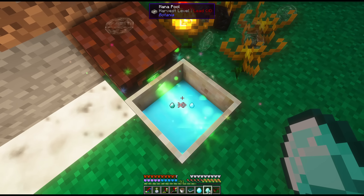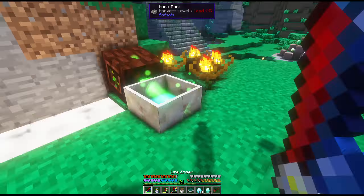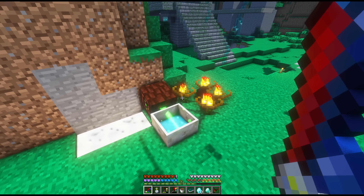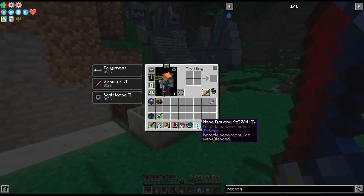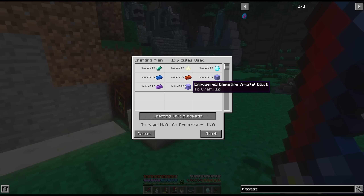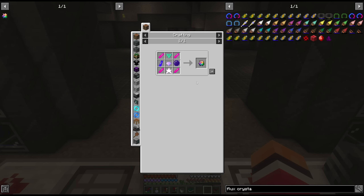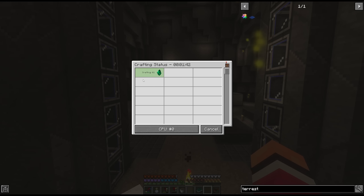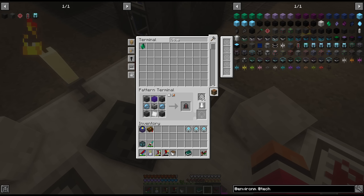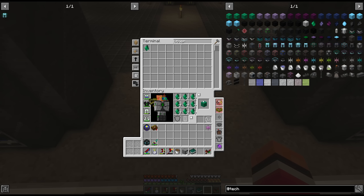The mana spreader will start to get some mana and send it into our mana pool, which will allow us to make our first mana diamond. Now I realize this setup is in many ways absolutely terrible, but I don't really care about getting into Botania at this moment. All I wanted were these 10 mana diamonds so that I can request our empowered diametine blocks. Now that we have all of our empowered blocks, we can make our terrestrial artifacts, which we can immediately convert into a stack of litharite.